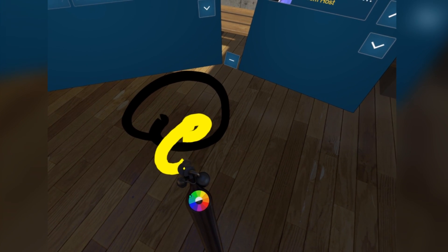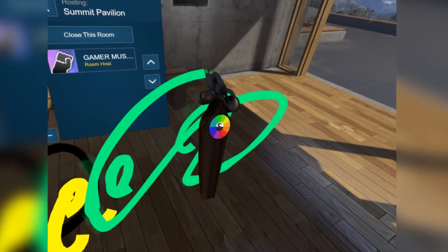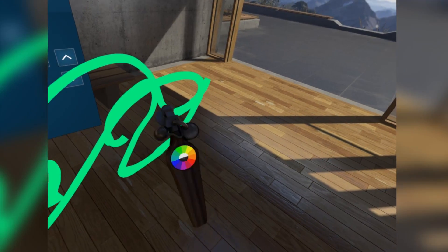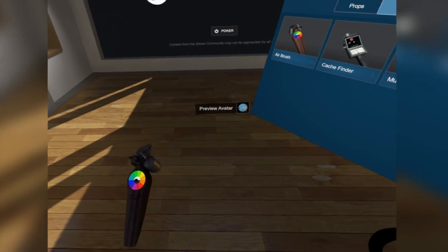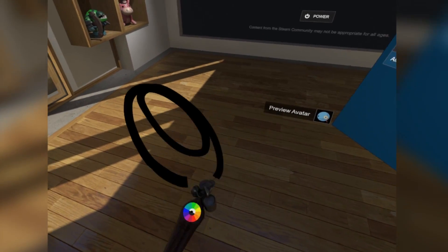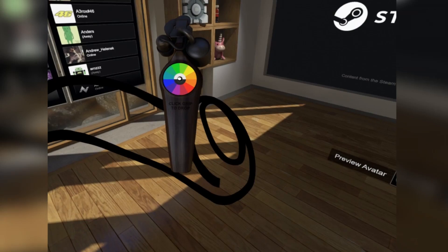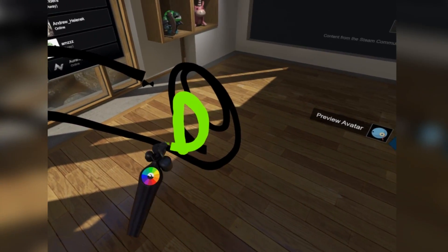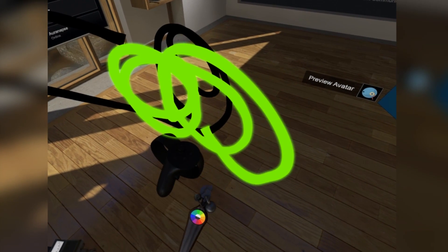A question that does arise is: what is the actual point of all this complexity? Why not just have the 2D holographic big picture view floating in front of you and just selecting stuff from there? And I think the answer is that Valve want to have a VR equivalent of the 2D Steam in virtual reality.